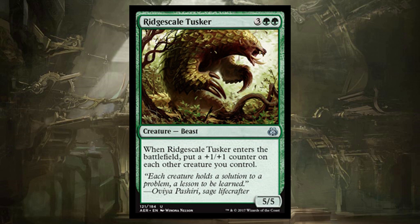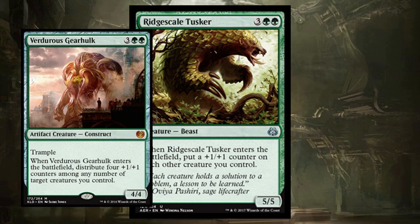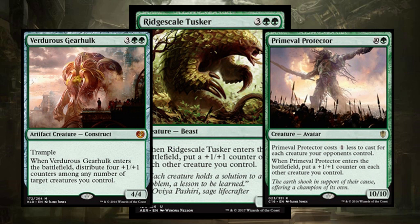Ridgescale Tusker is another uncommon — a super scary armadillo that does a crazy impression of Verdurous Gearhulk. It puts a counter on every other creature you control. You just have to have a few creatures to have this guy be crazy. It's kind of like a Primeval Protector. We've gotten a lot of this effect recently but it's incredibly powerful. We should not overlook this card — it's just as powerful as Verdurous Gearhulk, but it's an uncommon and probably going to be lying around in draft chaff. Pick it up and throw it in your counter deck.